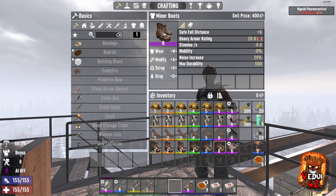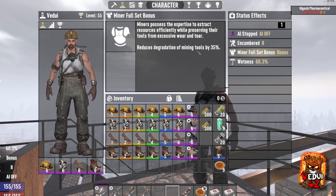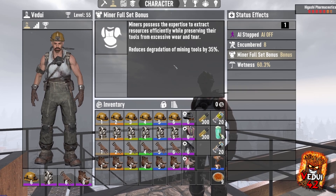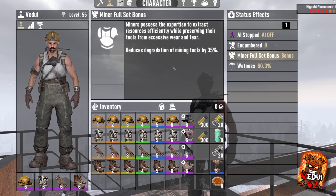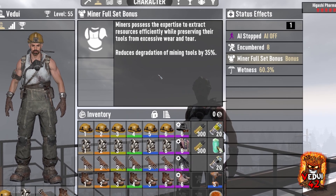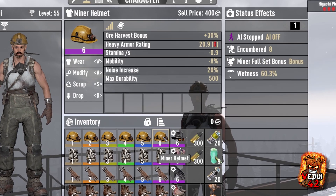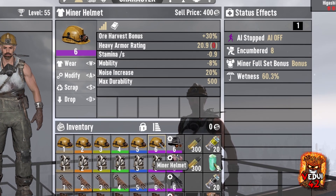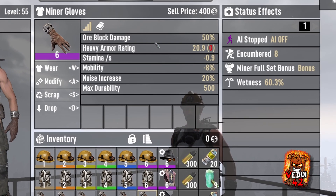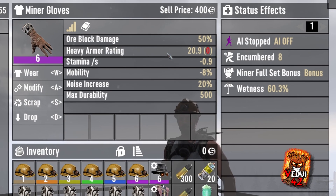I wish that would be rebalanced. The full set does have a bonus: it reduces the degradation of mining tools by 35%, going from about 10% up to 35%. That's a little bit helpful, but by the time you're getting a higher quality level, you can probably get the repair kit fairly easily, so it doesn't do much good anyway. What you end up with at Q6 is 30% harvesting bonus and 50% ore block damage, which is really, really useful — and I'm going to show you exactly how much.